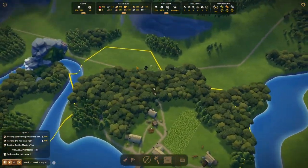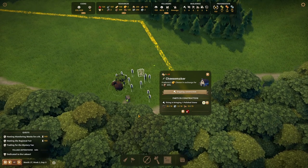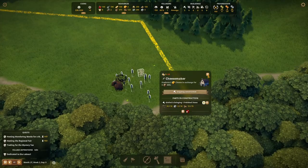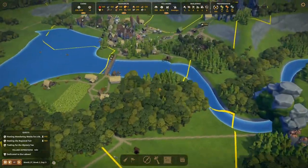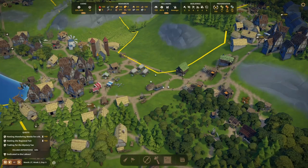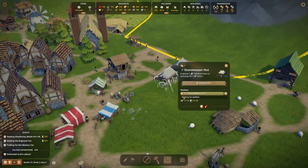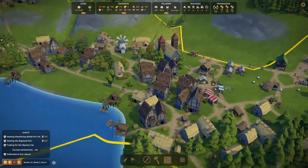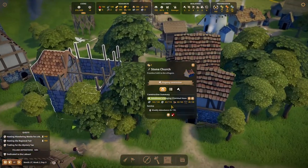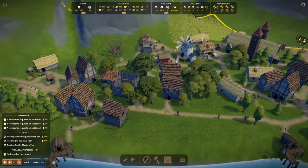Over here I am putting in a cheesemaker — blessed are the cheesemakers! We're waiting for polished stone; that is our chokepoint at the moment. We do have three stonemasons producing polished stone, but obviously a lot of it is going over to our church. We still need another 30 odd polished stone, but we have newcomers in again which is nice.